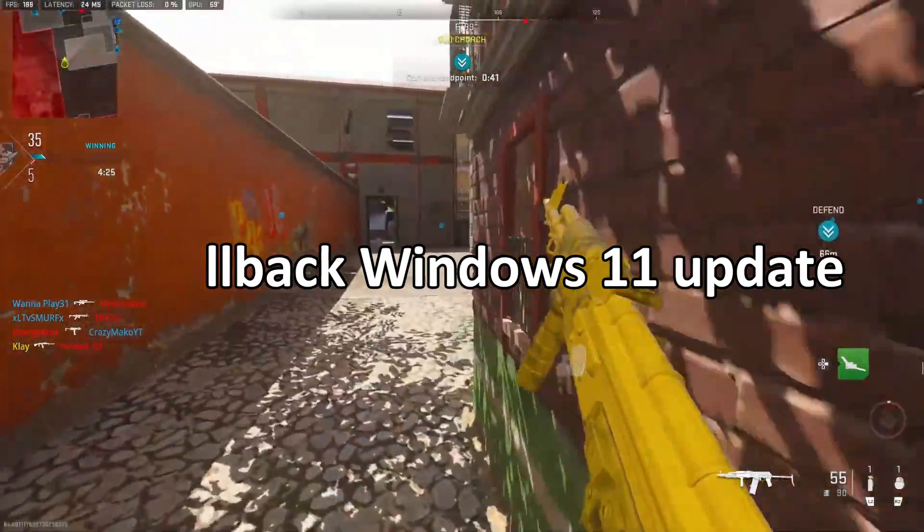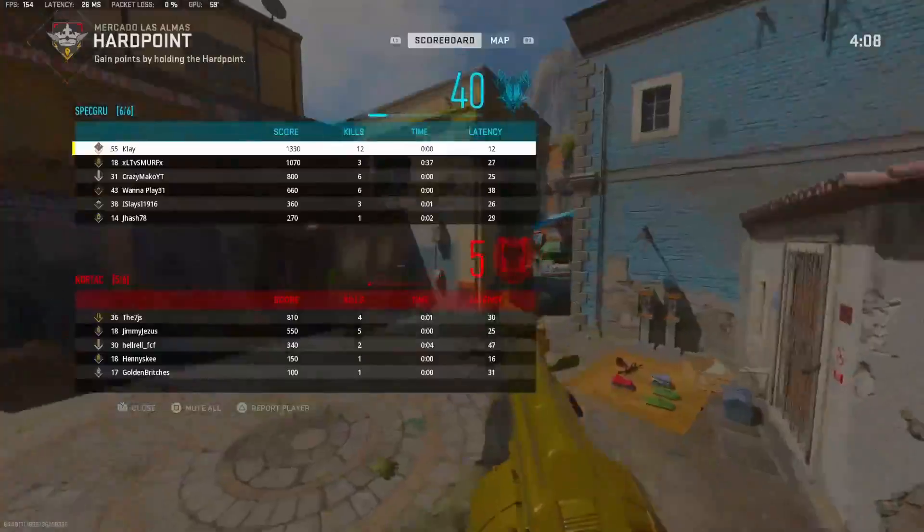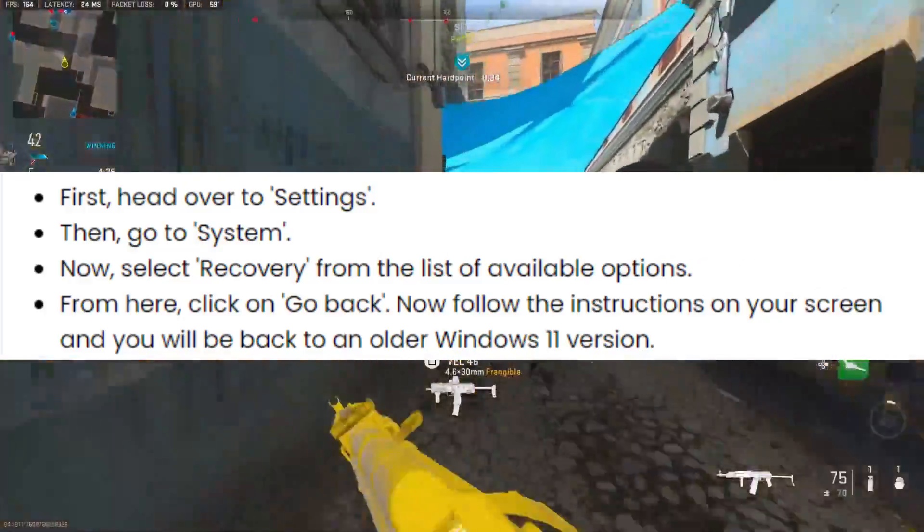Number 3: Rollback Windows 11 Update. If none of the above methods have worked, you can always roll back your Windows 11 update. To do so, you must follow these steps.